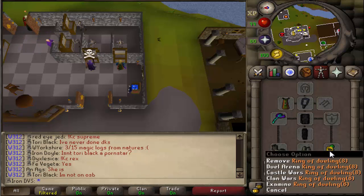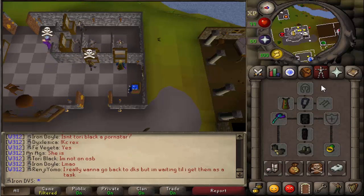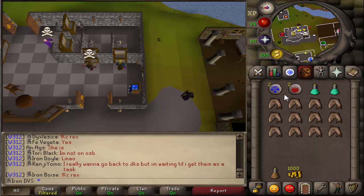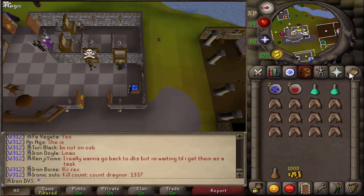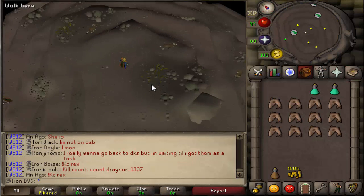Also bring a ring of dueling or a way to get to Castle Wars — you can minigame teleport, whatever you want. Basically the essentials: you need ranged gear, ring of dueling, and Trollheim teleports. The first thing we're going to be doing is teleporting to Trollheim and just follow where I go — we're going to make our way into the stronghold.